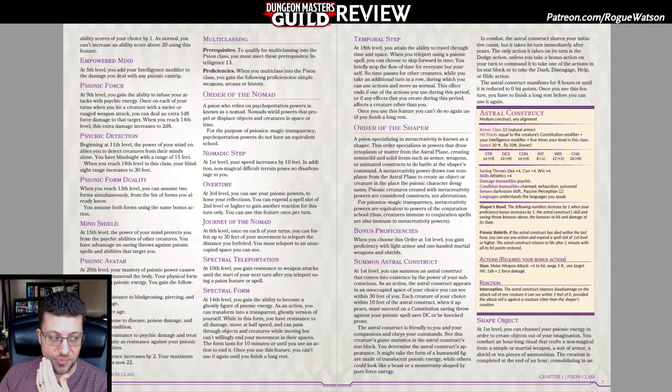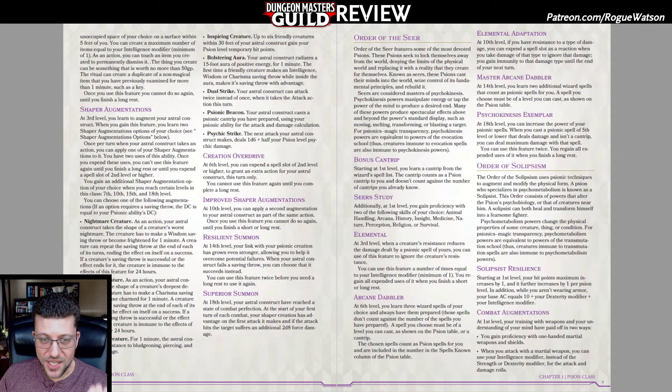The one example of something genuinely different is the Shaper Order. This one basically turns the Scion into a pet class — you can summon an Astral Construct right at level 1. Its hit points scale to your level as well as your Con and Int modifiers. It can only take the Dodge action on its own, but you can spend a bonus action to have it attack, Dash, Disengage, or whatever you want. As you level up, you gain augmentations you can employ for your Astral Construct — letting it attack twice, dealing more damage, or granting temporary hit points. Every single ability you have as a Shaper, including all those Psionic Forms, focuses on and augments that Astral Construct.